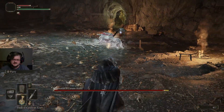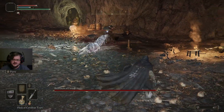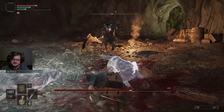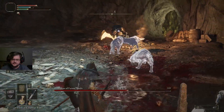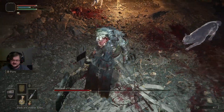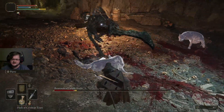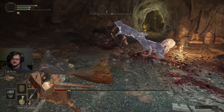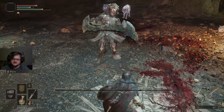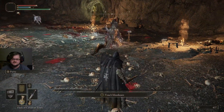Let's go ahead and hit our Cerulean Flask to heal ourselves while the wolves do their thing. Now let's help our wolves fight this guy. Charged heavy attacks are great, and then we can counter-attack him — it does a lot of damage. Do another charged attack. We want to do some jumping heavy attacks and just let the wolves finish them off. Go on, doggos — get him. And there we go.